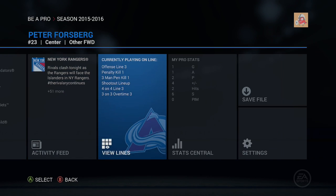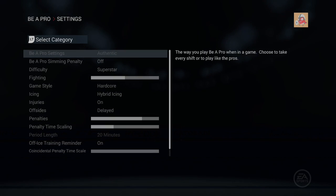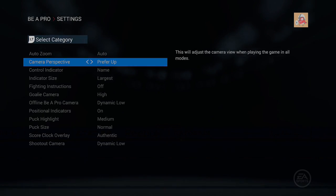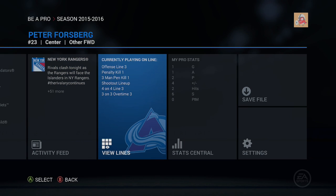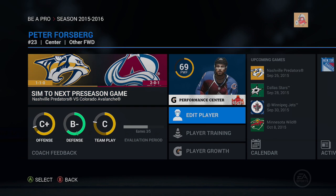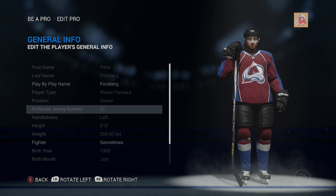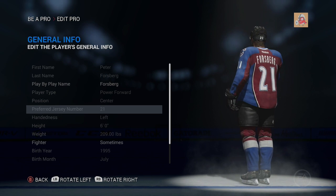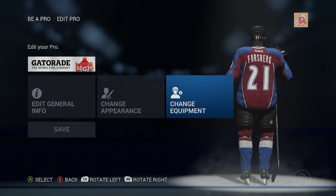A lot of people were saying the reason I can't choose number 21 is because the retired numbers are turned on, so I'm going to check if I can turn them off. Let me look in visual settings, gameplay settings, maybe the view lines area, or even edit player. In edit player under general info, the preferred jersey number is 21, so we can't change that there.